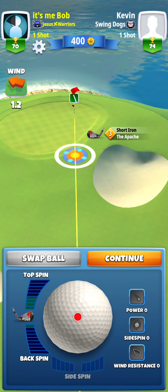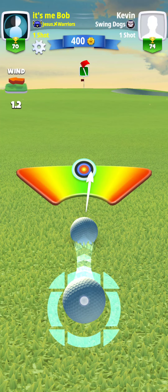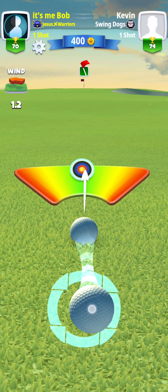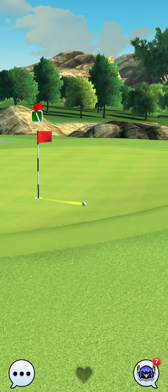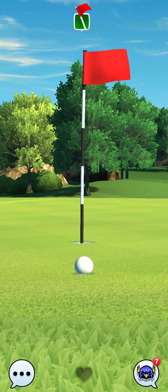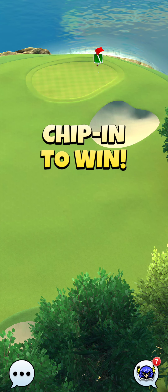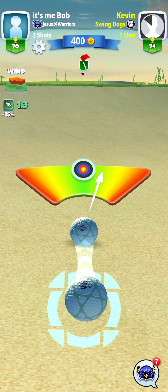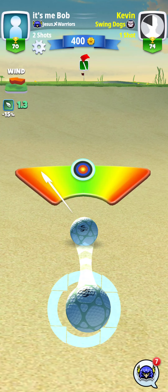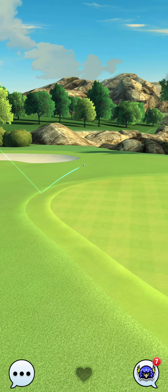The ball is pointed right at the pin, so I'm going to put all the backspin I can on it and take the shot without any lateral movement. The wind is 1.2 miles per hour crossways, so I'll go sideways with the ball without adding more power. I try to hit a perfect shot — it bounced to the right and just missed going in, but that's okay. My opponent is in the sand, where the needle goes very fast making it very hard to hit a perfect shot — and he missed, so he'll be far from the green.